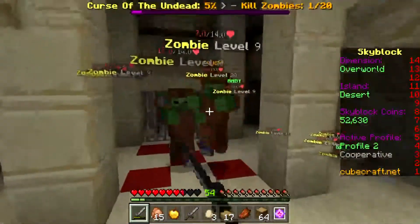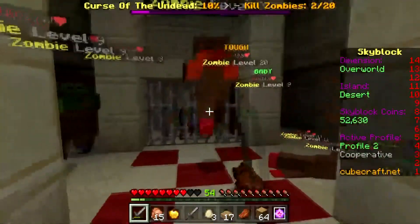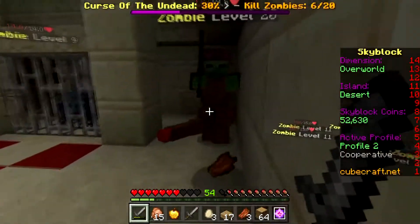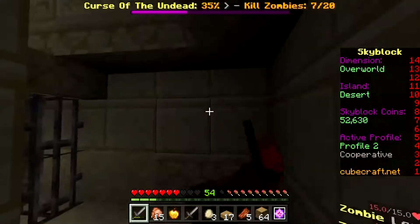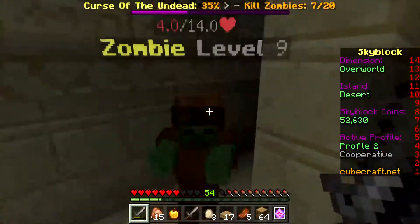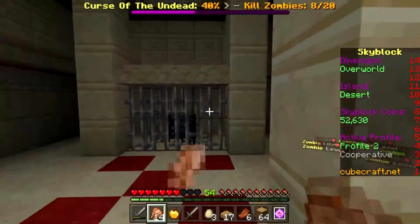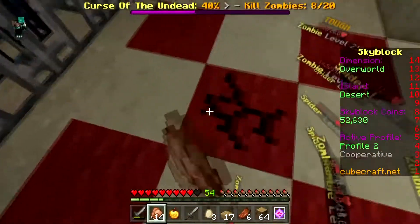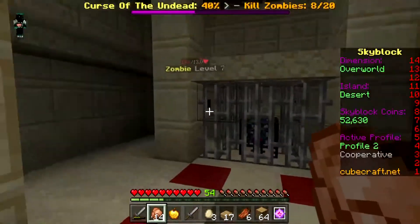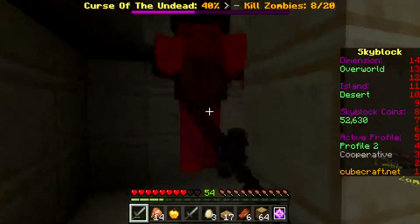There are quite a few spawners in here and there seems to be more underground somewhere. Let's take these out — I'll kill 19 of them quickly. For some weird reason the babies have big massive heads but they're the same size as adults — I think that might be because it's a server. There must be something down here — yes, there are more zombies down below. I'm not sure I want to go down there yet in case I die.